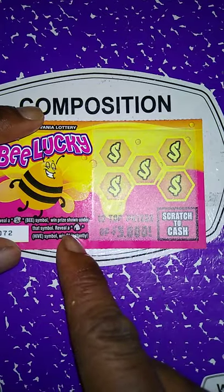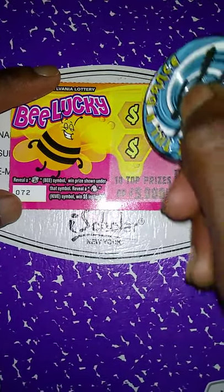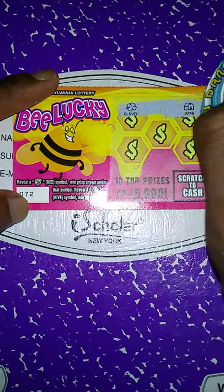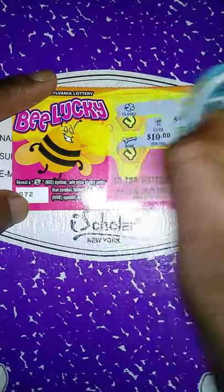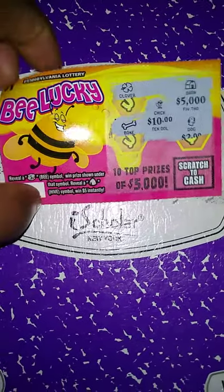Next ticket up is Be Lucky. We're looking for a B symbol to win a prize, or a hive to win $5 instantly. Let's see if we got the B or the hive. Clover, bone, chick, bone, dog. No B, no hive symbol there. So this ticket is a loser.